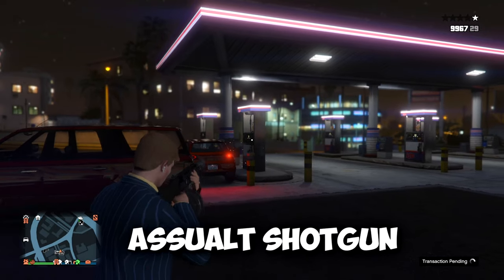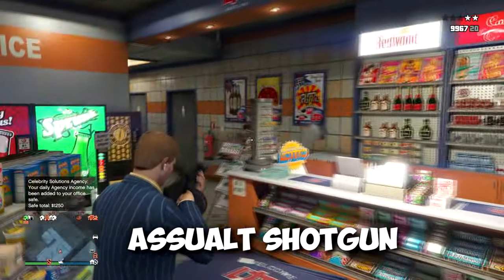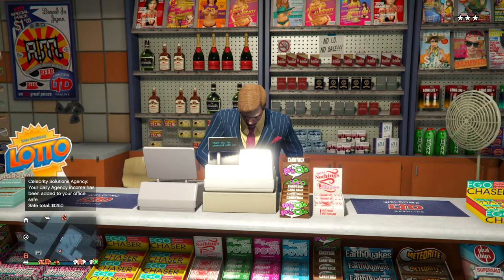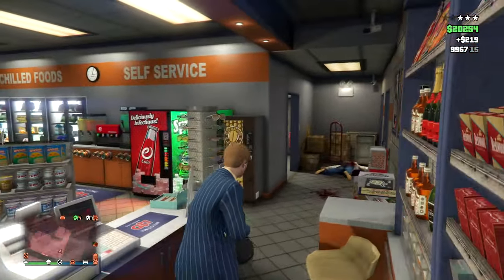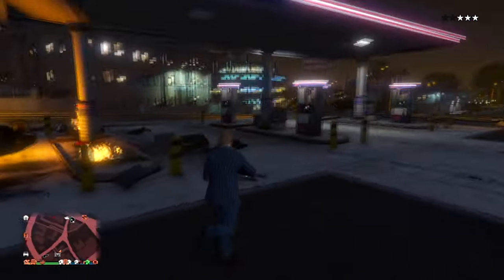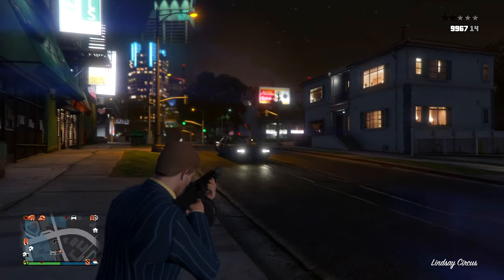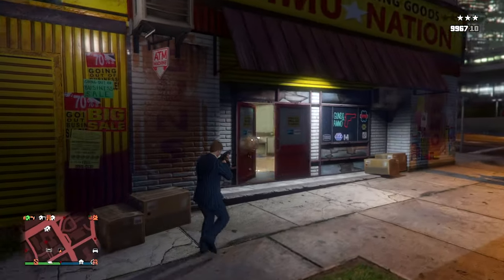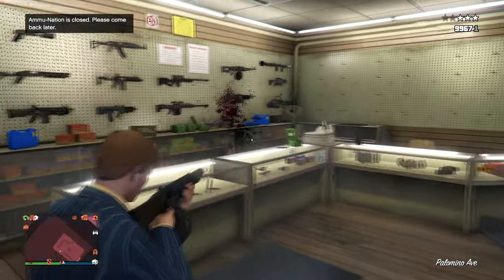Next, we have the Assault Shotgun, better known as the Full Auto Shotgun. This thing is incredible, and you get it really early on in the game too, which is kind of surprising for how powerful it is. It's got great range, it's full auto, you can just spray it, and it has a massive mag. There's really nothing wrong with this weapon. It excels in close quarters, so if you're in a mission in an interior — like the Humane Labs raid — this is definitely a weapon I would highly suggest. Just spray at walls or corners where enemies are. Still easily one of the best weapons to have in GTA Online to this day.